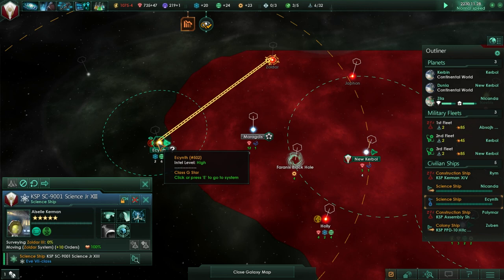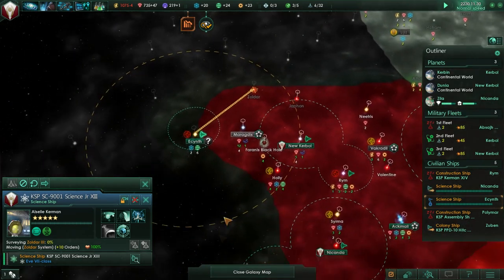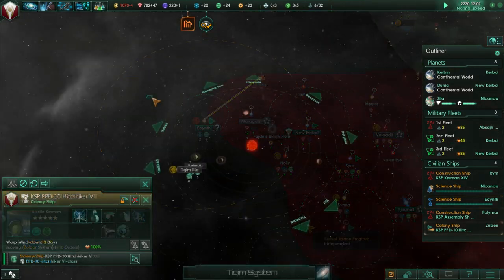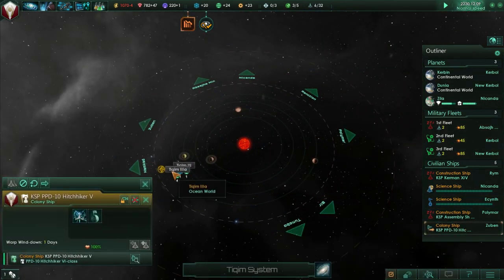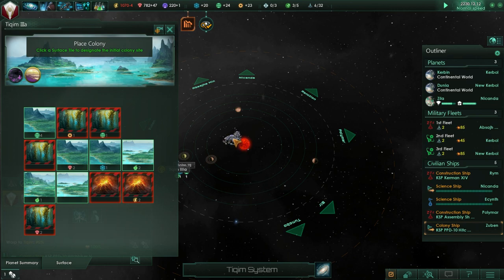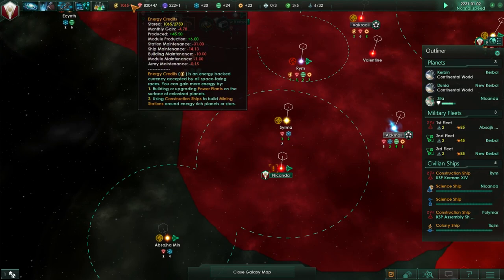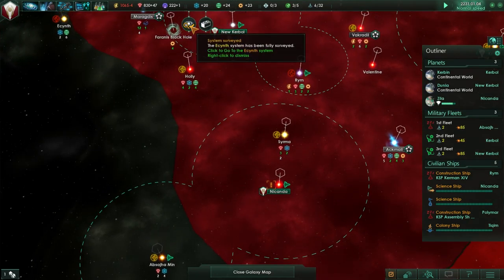Colony ship, I want you to colonize that planet - and that one too. That's a lot of science there. While the colony is being built, we'll have negative energy credits - that's just how it's going to be. Construction complete - we are establishing New Moho. It just picked that name: New Moho. That's a good direction for it to go.